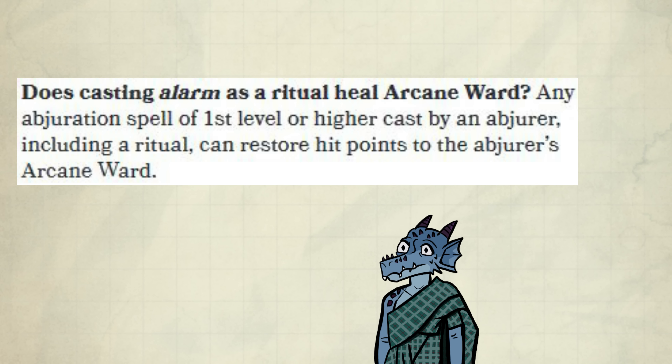Keep in mind this takes ages — one casting takes 11 minutes, and the ward only restores 2 hit points per cast. With +3 Intelligence at level 4, it would take an hour to restore it completely with this method. At many tables, you should have plenty of time to do this during your average adventuring day.